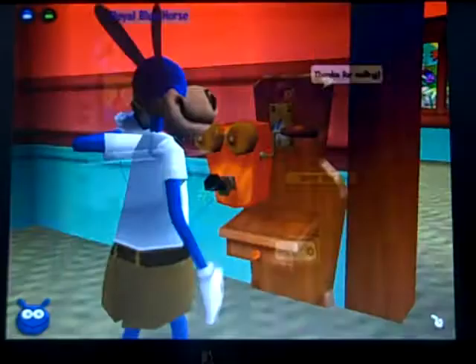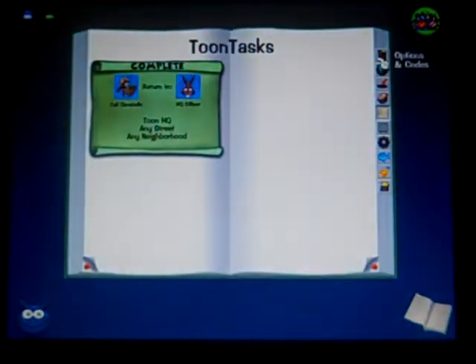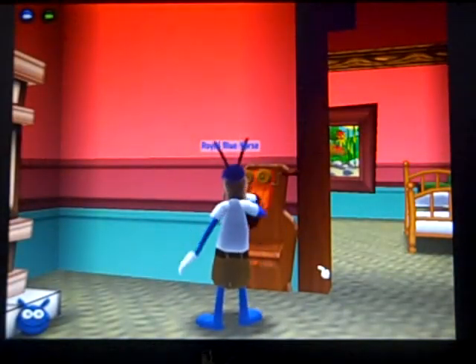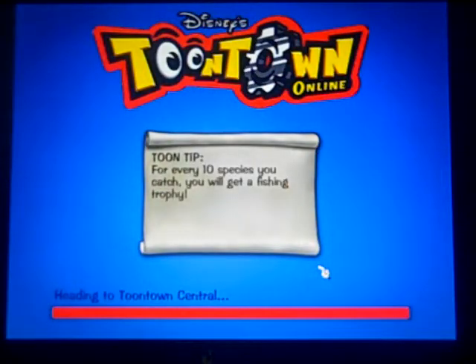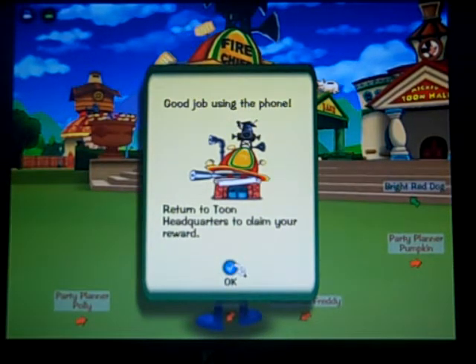So let's head back to the HQ and get our laugh point boost. Using the map, back to the playground. Good job using the phone — return to headquarters to claim your reward.